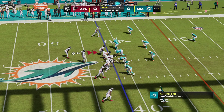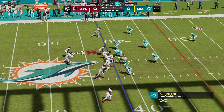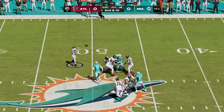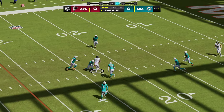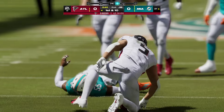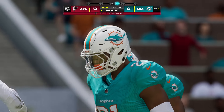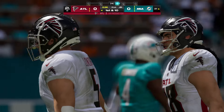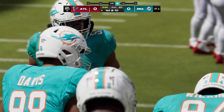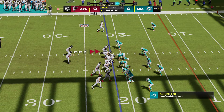Second and ten. Sticking with the passing game — here's Ritter again. Complete to Drake London, and he's got another first down as he's brought down at the Dolphins 21, a good pickup of 20 yards. That's a more than acceptable read right there because it's zone coverage, so timing is everything. This time he waits for his man to come open, puts it right on him, and they pick up a first down.